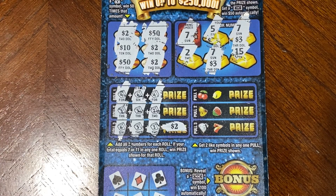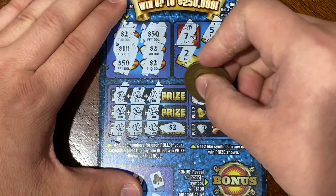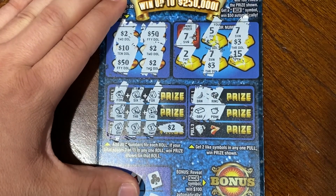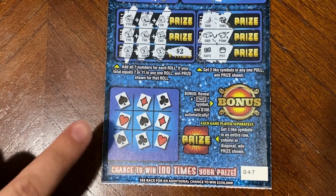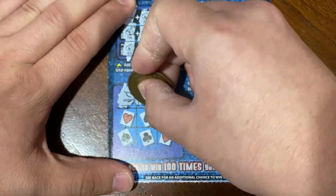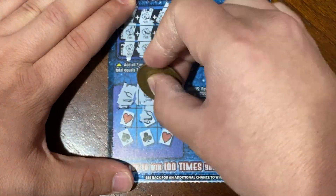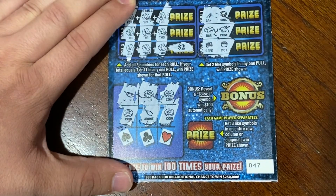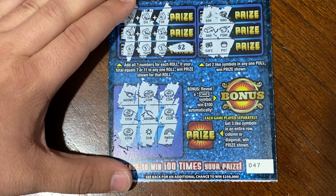In this next area, we have to get two identical symbols and then we win that prize. We got a banana and a ring, a bar and a piggy bank, and last pull is a safe and a pot — nothing there. In this next area, we just have to get three identical symbols in a row, column, or diagonal. We got a wishbone, coin, and a coin; coin, wishbone, and a coin; and a rainbow — nothing there either.